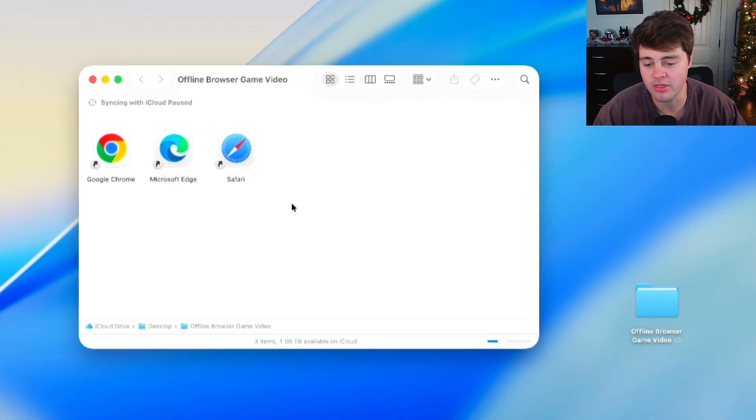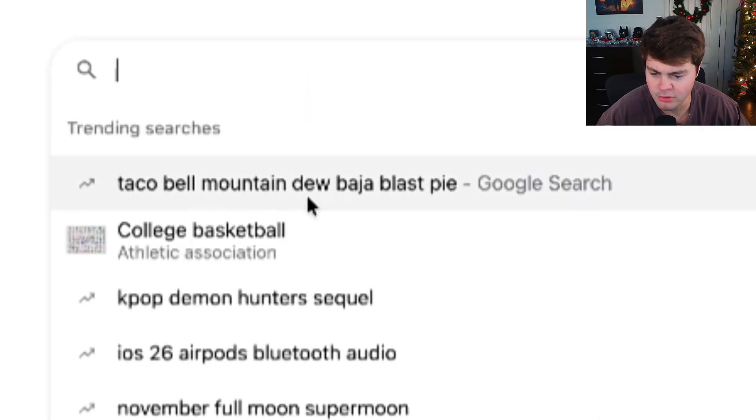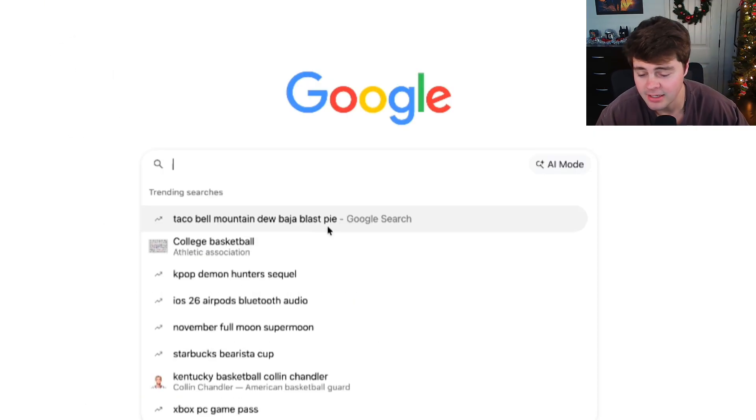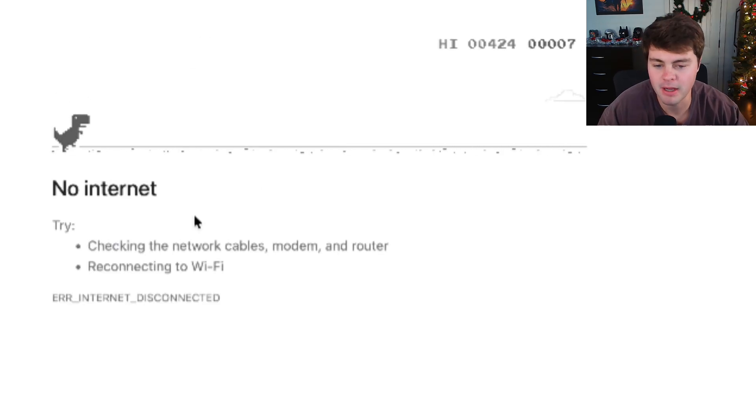All right, let's go ahead and start with Google Chrome. Let's go ahead and go to the search bar. Type... whoa, Taco Bell Mountain Dew Baja Blast Pie. Damn, that looks kind of good. Wait — so you can start this game. I'm an internet pro here, by pressing the space button.